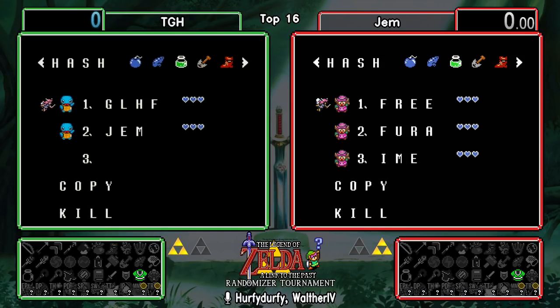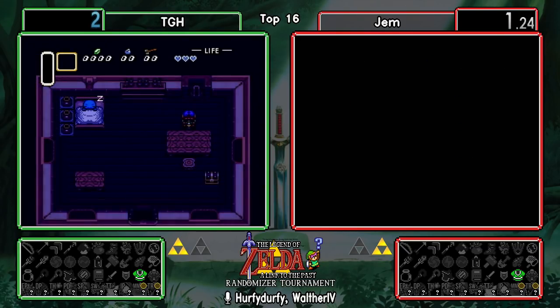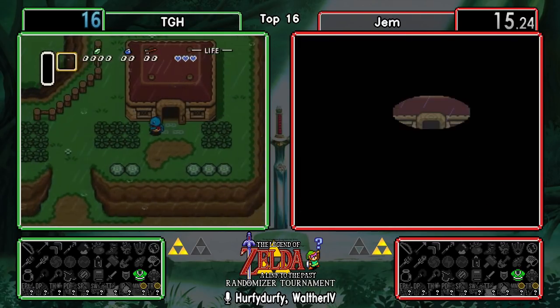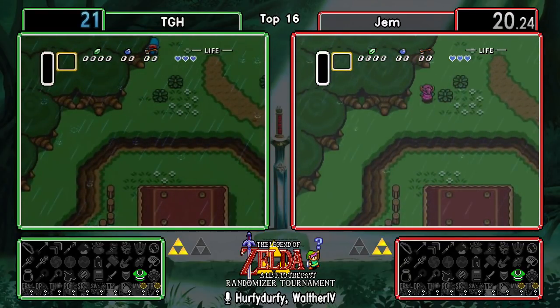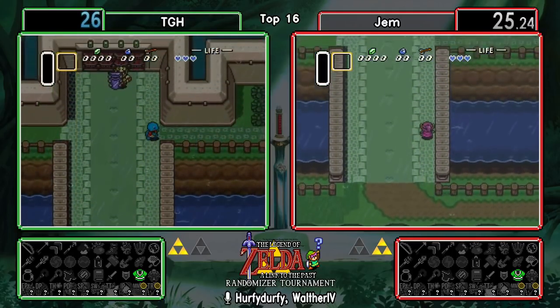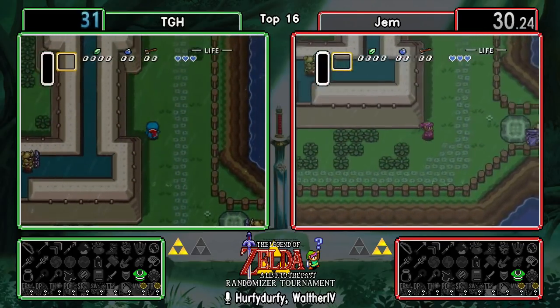A valid weapon you can get from the uncle - everything from swords, bombs, canes, and rods, really. It looks like we're off. Seeing that in the first chest means you're not going to have to do an extra menu when you get to the uncle to get your weapon.